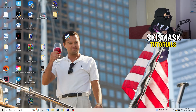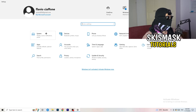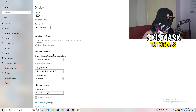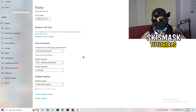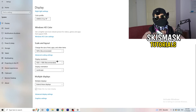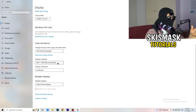Next, open Settings again — Windows key, then Settings — and go to System. Identify your main monitor (the one you play games on). Scroll down to Scale and Layout. Change the size of text, apps, and other items to 100% as recommended. Then check Display Resolution — this is really important: it should match your in-game resolution. If your in-game resolution is 1920x1080, set your monitor to 1920x1080 as well.